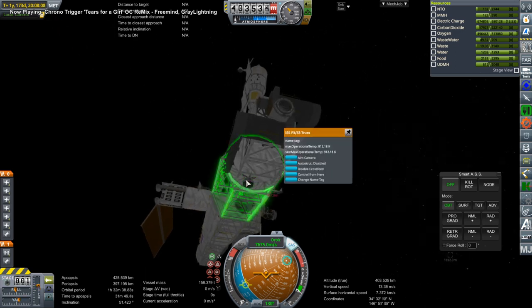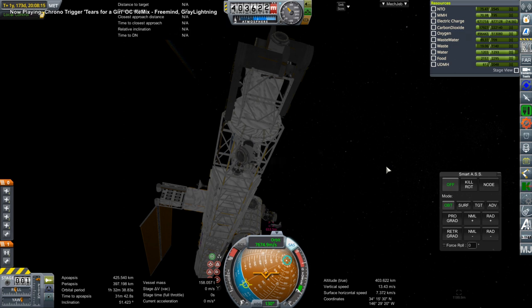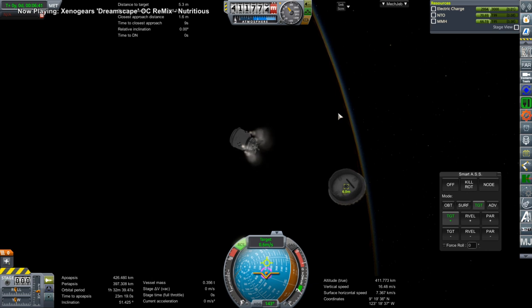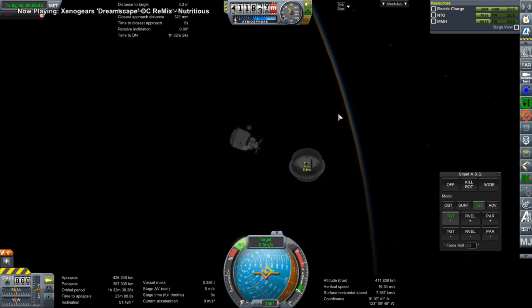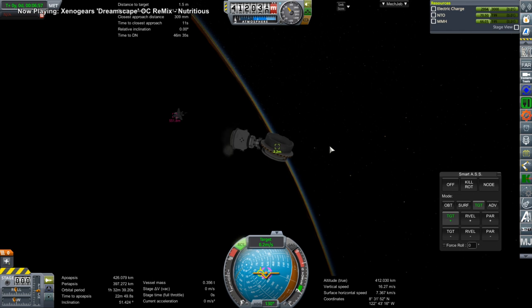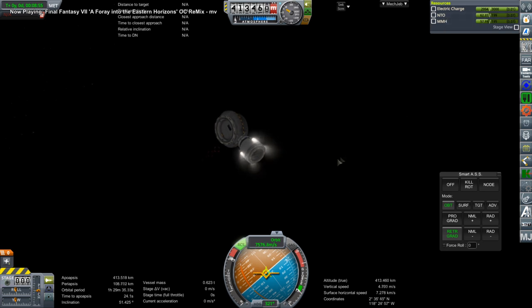After getting the solar truss properly placed, I decided we would just dispose of that busted tug. But if we dispose of one of them we have to dispose of both, because otherwise the shuttle bay will be imbalanced. So I decided to de-orbit both. I used the other one to grab the wayward docking port to dispose of that as well. Our pets meet their demise for the first time — it's sad. Moment of silence.